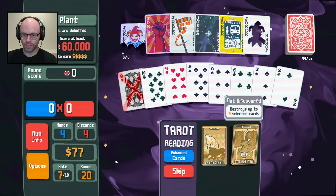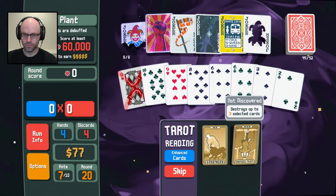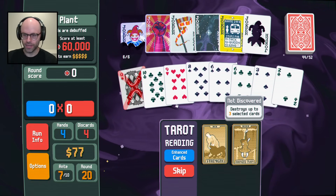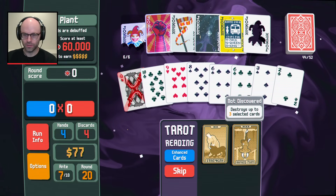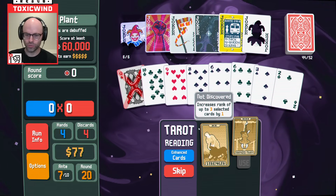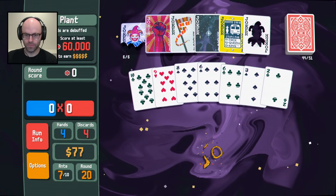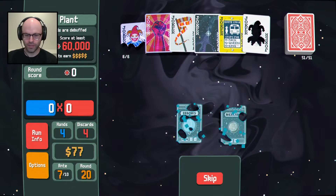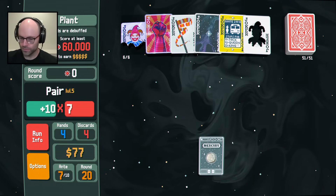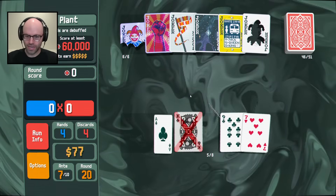Increases rank of up to three selected cards by one. Destroys up to three selected cards. We never really want to increase rank, although technically you could set up a big hand. I think you just want to destroy one queen - get it out of your deck. Level up pair here, here we go. Fifty-one card deck.